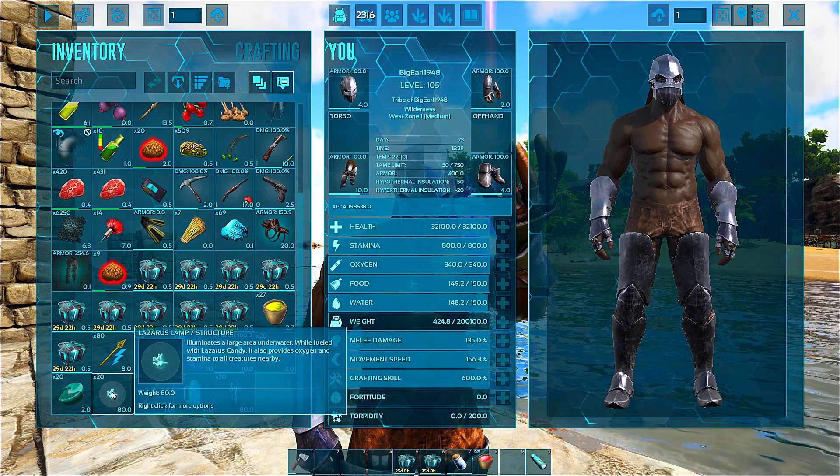Alright, let's go look at this bench. ARK rubber bands like crazy. There it is — this is what it looks like, the safe waters crafter bench. Let me hit backspace and go ahead and take a screenshot of this for a thumbnail.